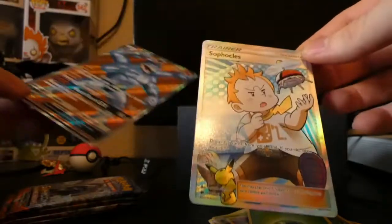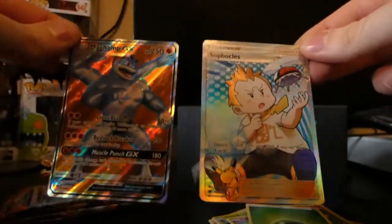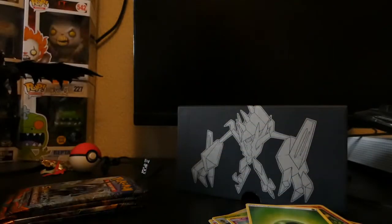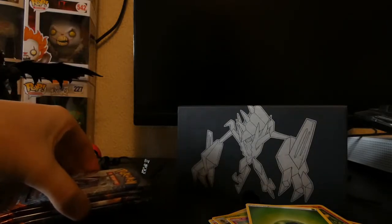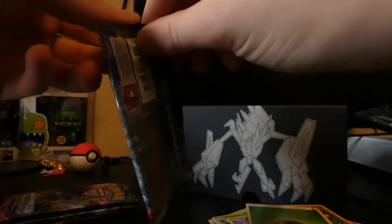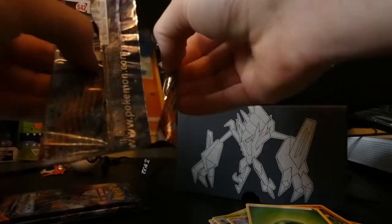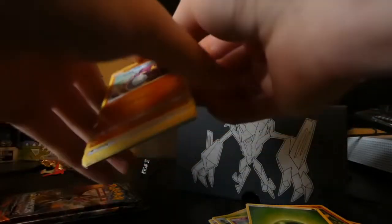We've got the Machamp and the Sophocles — they are really nice. I need to sleeve them up immediately. But before we do that we've got four more packs, let's see what else we can get. I don't know if to expect much now — we've already got a full art and a full art trainer, so I don't know how our luck will go to see if we get anything else.